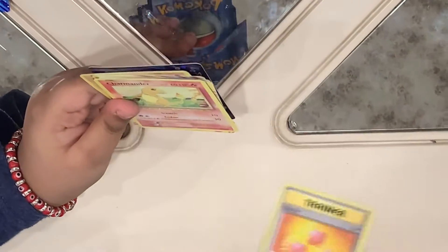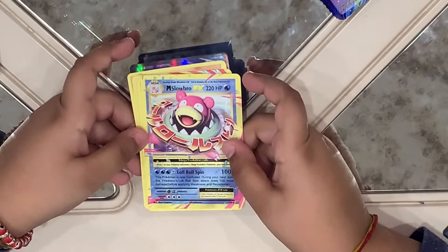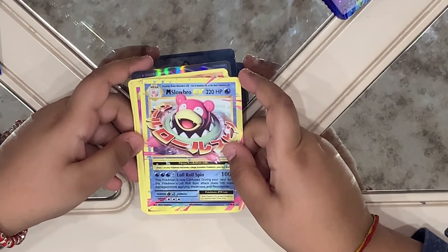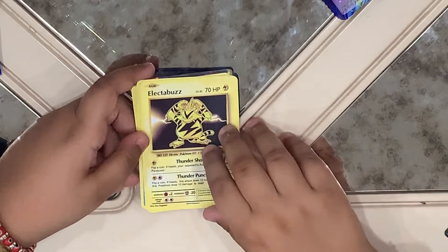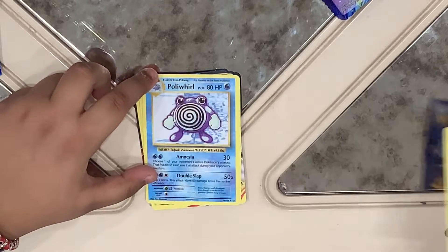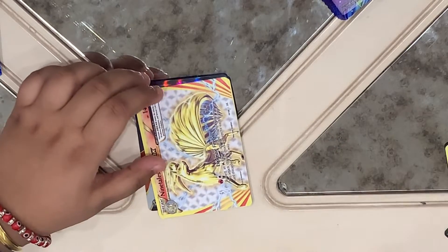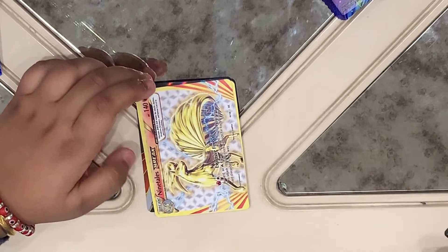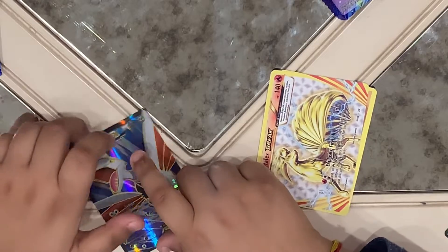We got a Charmander. We got a Slowbro EX. We got a Nidoking. We got a Lugtabuzz. We got a Poliwhirl. We got a Ninetale Ray. And we got a Skylory EX.